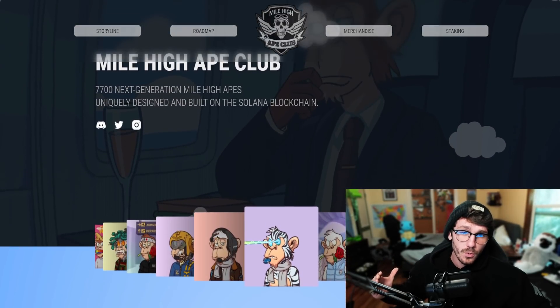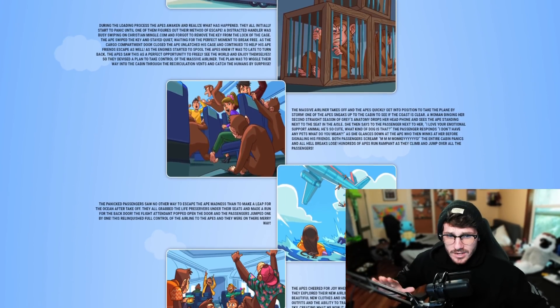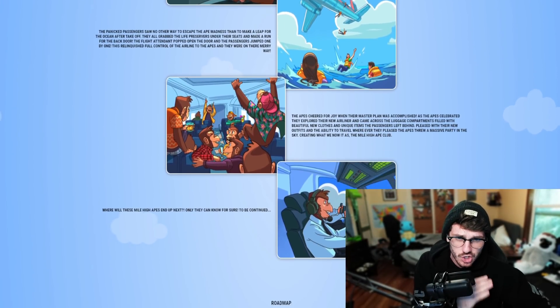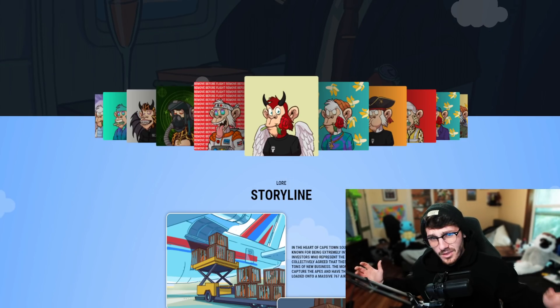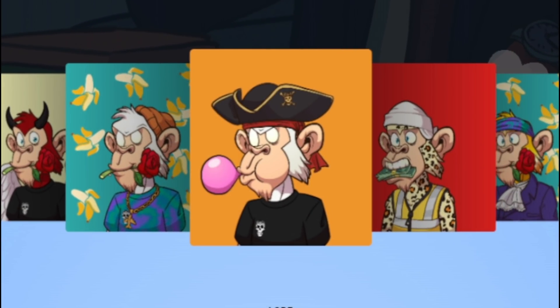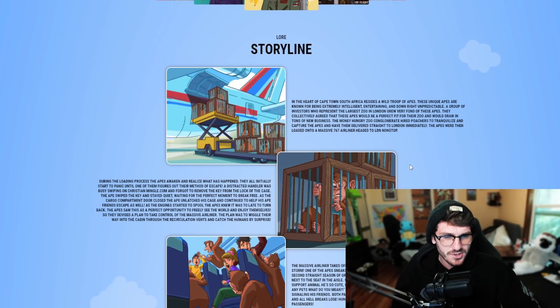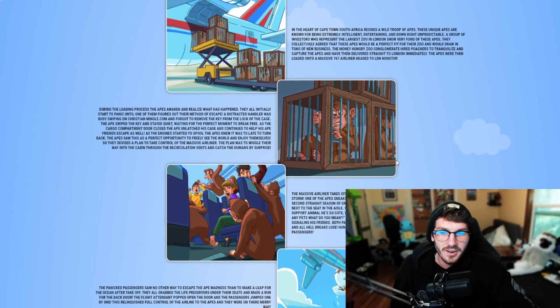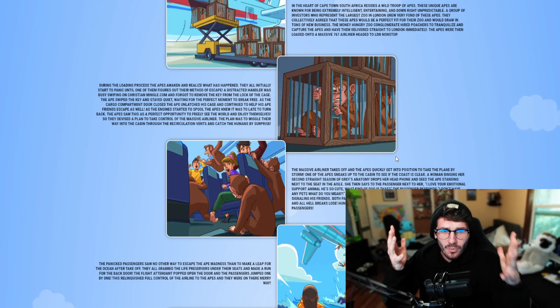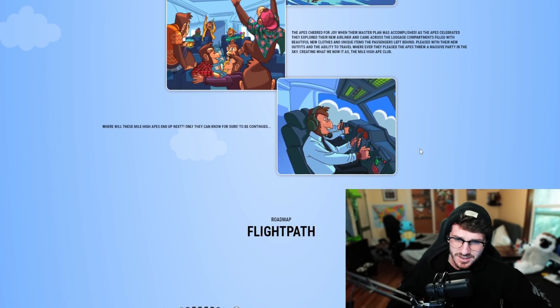When it comes down to art, utility, and overall effort behind the project, Mile High Ape Club is no exception. Hopping into a quick overview of their website, it's a beautiful in-depth website with a lot of effort behind it — super clean, super user-friendly, and all the information is straightforward. And when it comes to the artwork, holy shit — here's a little sneak peek of what's to come. There's a really cool storyline behind the project, with a huge lore presented in a made artwork comic-book sort of style, which is super cool.